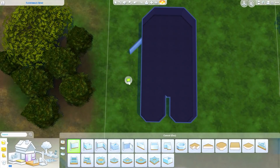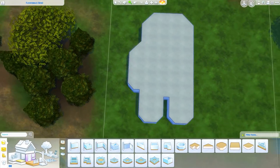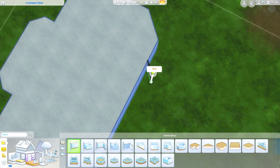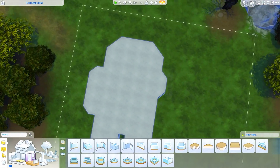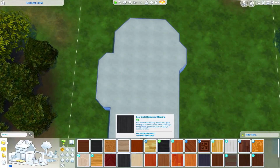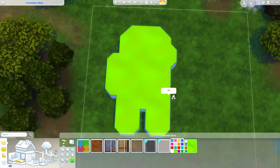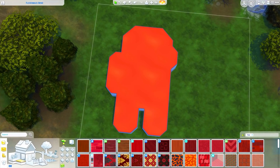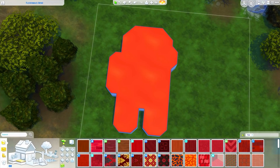Around Halloween I decided it would be a fun idea to build a house that looks like a crewmate — or maybe it's an imposter, that will be for you guys to decide — and then make the interior of this building look like a combination of some of the different maps you can play in the game Among Us.